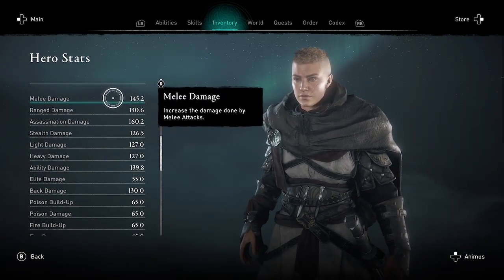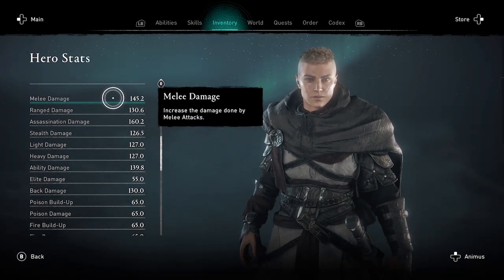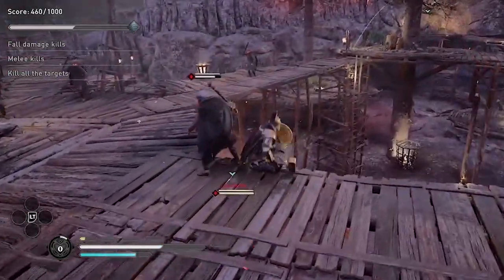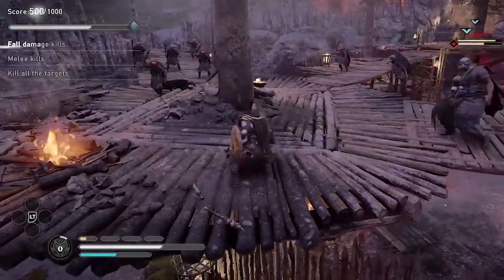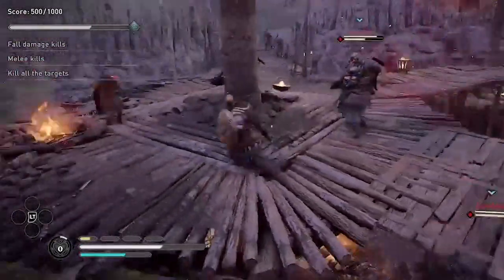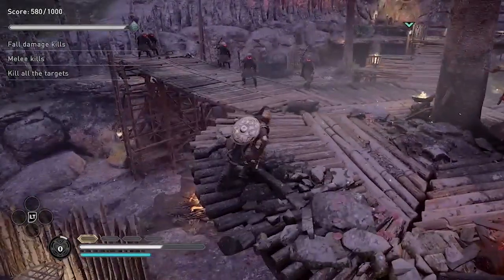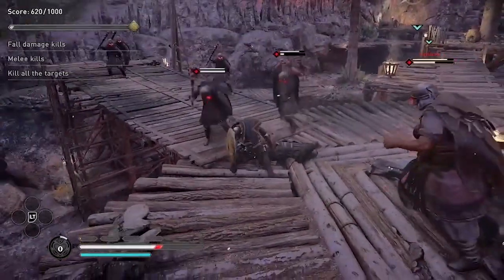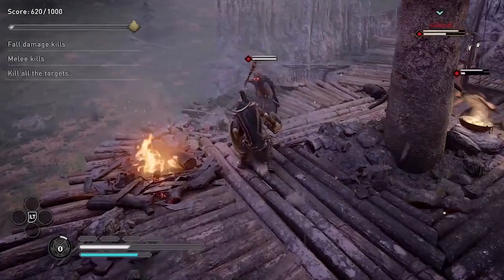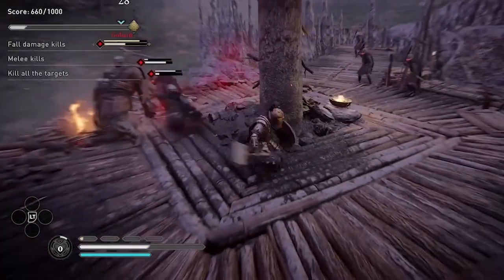So the perk has indeed activated, but there's no icon letting us know it's active. This appears to be just a UI bug, but it does actually affect gameplay since it's nice to know when those perks are active. I really hope this gets resolved soon. This is Amber — subscribe to my channel for more guides and gameplay for Assassin's Creed Valhalla. Thank you.